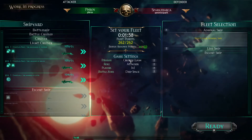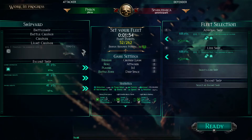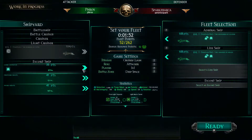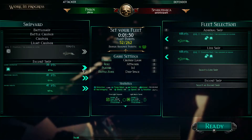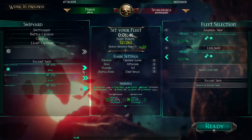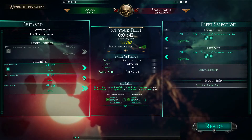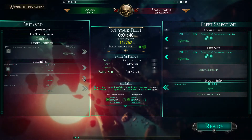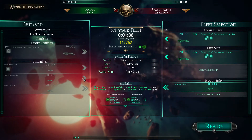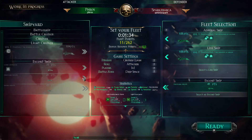Hey guys, Furs here. I'm playing some Battlefleet Gothic. It's just come out on buy-for beta, but I played some last night with some Chaos and had some fun. I'm going to try out some Imperials. This is a brand new Imperial fleet. I've seen a lot of videos of people playing and they're generally not paying much attention to tooltips and seeing what the game can actually do, which means they're not playing particularly well. So I'm going to try and do a good game.